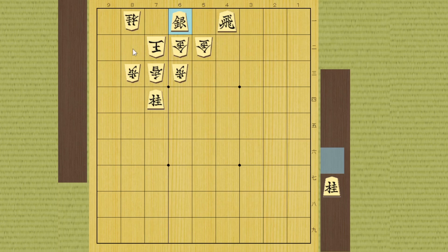He can't go this way because the knight is attacking that square. If he moves back, you can take the gold to check the king and he can take it back.